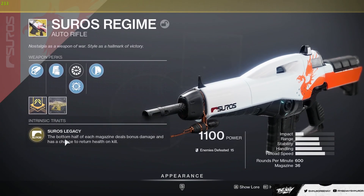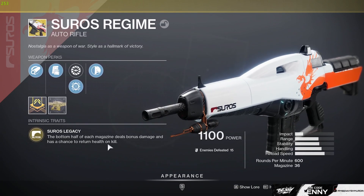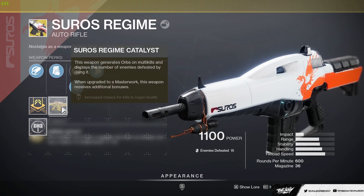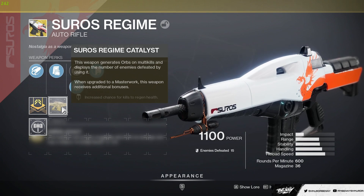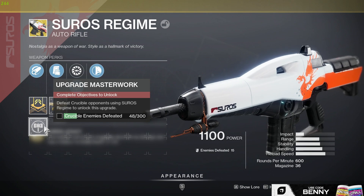The Suros exotic intrinsic perk is Suros Legacy. The bottom half of each magazine deals bonus damage and has a chance to return health on kill. As far as the catalyst goes, it increases your chance — you'll get health regen procs on like most kills, I believe. But I don't have that. So we're actually being productive while we record this video because we're working towards a catalyst whilst getting that sweet, sweet content.